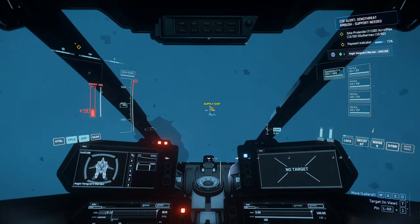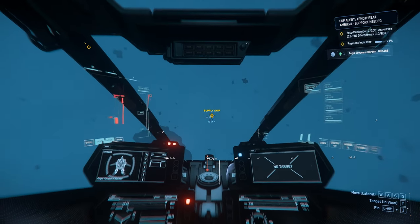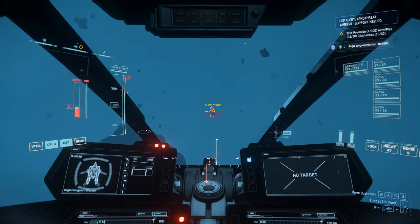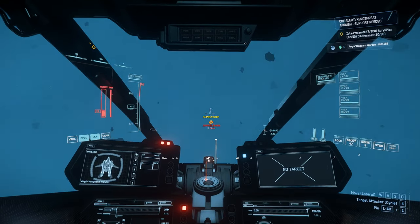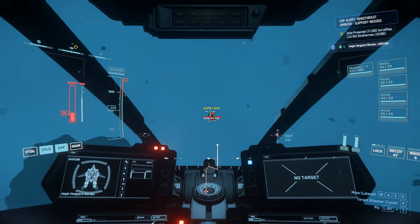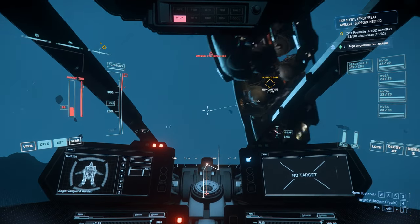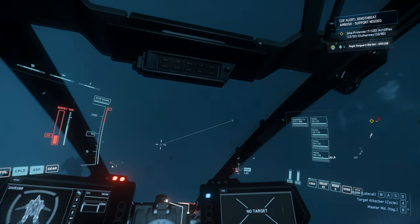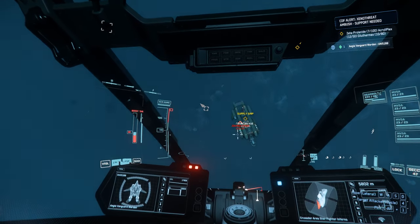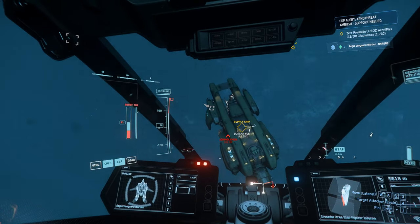So far no one is around me, no one is shooting at me. I said that until that red marker came on screen. Why is the supply ship red? Why is the supply ship an enemy now? Or is there somebody else that's an enemy there? I think there's an enemy underneath it. Yeah, there's an enemy underneath it — he's playing hide and seek.